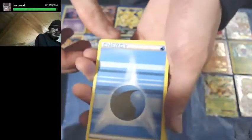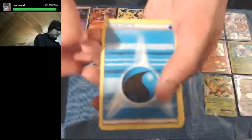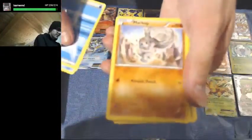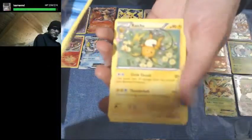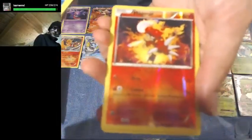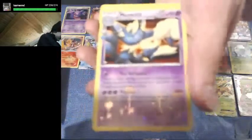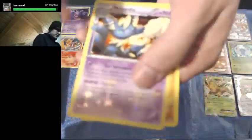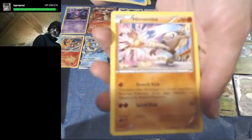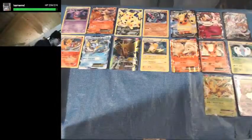We got Water Energy, Magikarp, Ponyta, Machop, Raichu, Clefable, Machoke, another Reverse Holo Magmar, another Meowstic, and another Hitmonlee Non-Holo Rare. Again, not much in that pack.